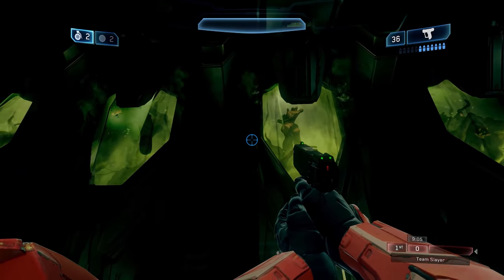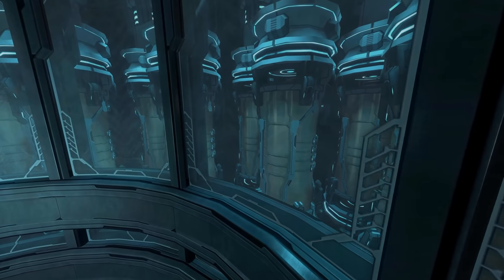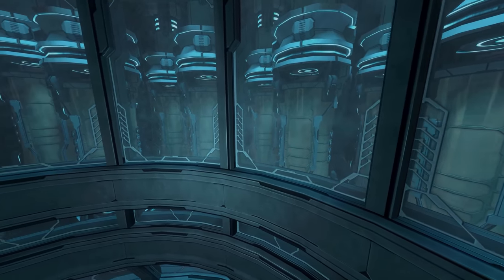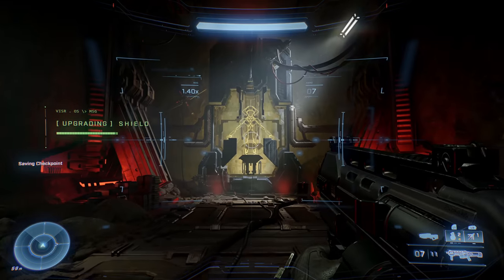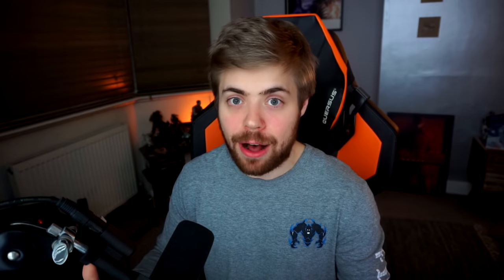If the Forerunners just stored all the Flood specimens they saved in tubes like the tank on Cold Storage, then any species could come and just blow them open or brute force into them and free the Flood again, like the Covenant did in Halo 1. But to open a Silex requires a Reclaimer. Not even the Banished could brute force their way into the Harbinger's Silex to get her out, and I would assume that they tried at some point.